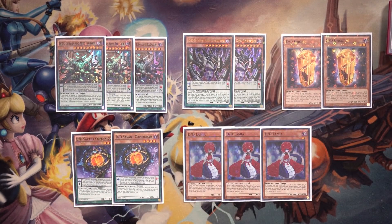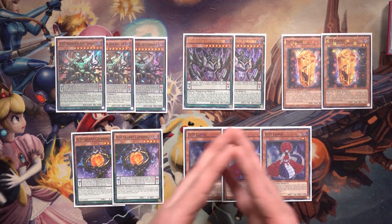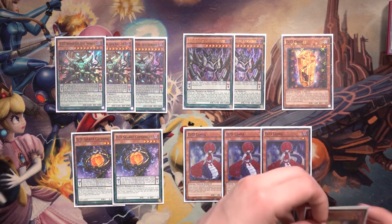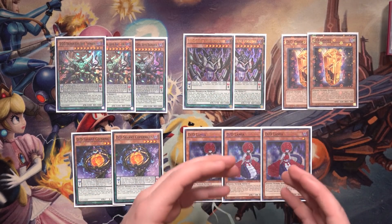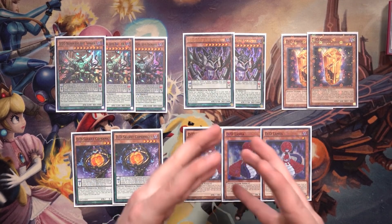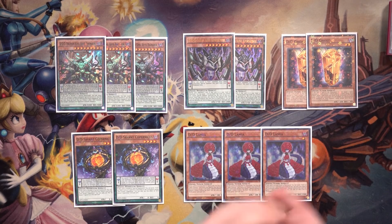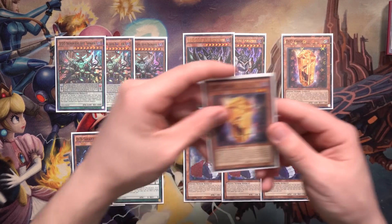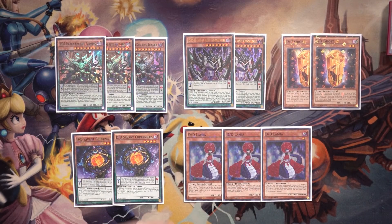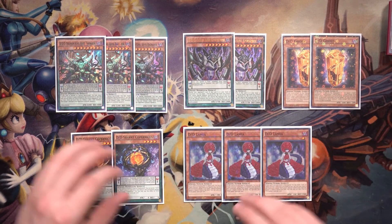Two DD Ghost — the main Needle Fiber summon target from the deck. Once it hits the Graveyard, you can target a DD or Dark Contract in grave, then send another copy of that same card from deck to grave. So if Lamia is in grave, you can send another Lamia, or send another Swirl Slime or Copernicus. This loads up the Graveyard with extra fodder for Necro Slime and Chaos King Apocalypse plays, so you don't have to banish key cards like Gilgamesh or Genghis. If Ghost is banished, it can also return a banished DD or Dark Contract back to the Graveyard.